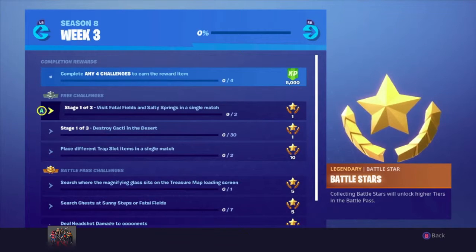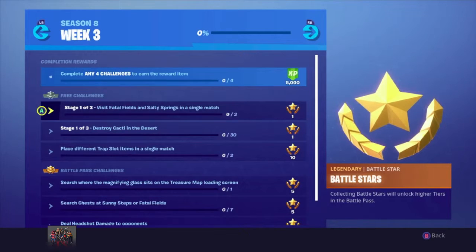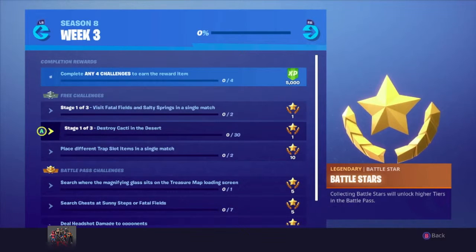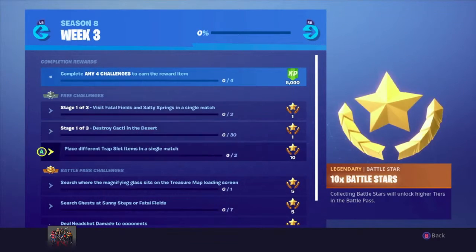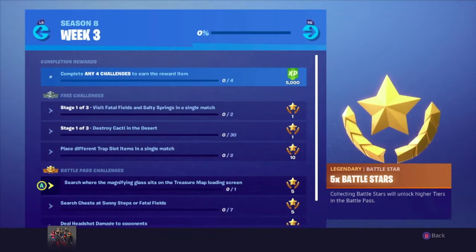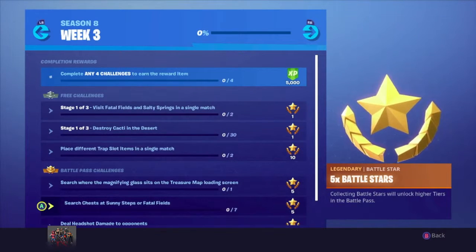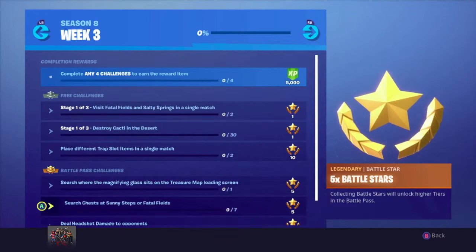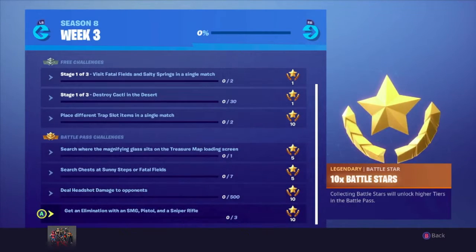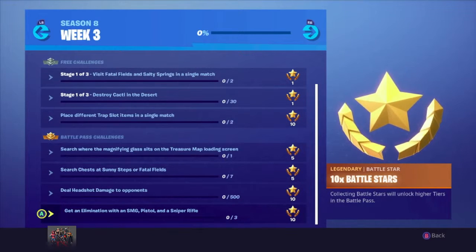For Stage 1 of the free challenges, we've got to visit Fatal Fields and Salty Springs in a single match — easy. Stage 1 of 3: Destroy Cacti in the Desert, also easy. Place different trap slot items in a single match. Search where the magnifying glass sits on the treasure map loading screen. Search chests at Sunny Steps or Fatal Fields — looks like we need to do 7. Deal 500 headshot damage to opponents. Get an elimination with an SMG, pistol, and a sniper rifle. This week's not too bad overall.